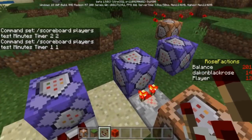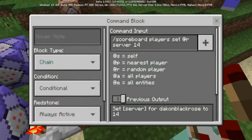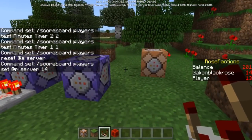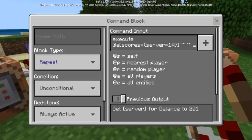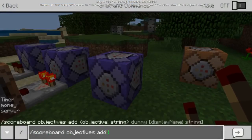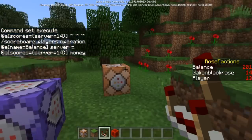Every one minute it'll highlight and do the exact same thing. So this one's one minute, this one's two minutes, and this one will reset — scoreboard players reset all server — and this one will add a random person to the server. If there's 10 people, everybody gets a chance. Now, this one is going to be where the player's balance comes in. You're going to need to go to scoreboard objective and add a timer, a money, and a server dummy.